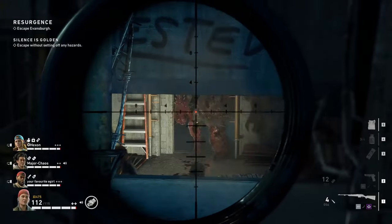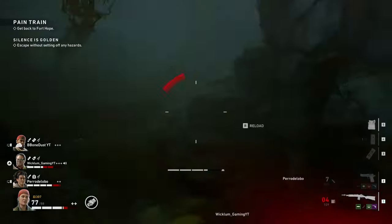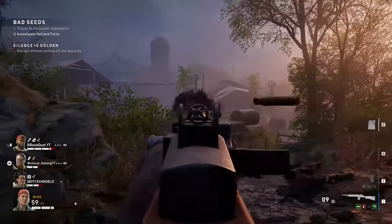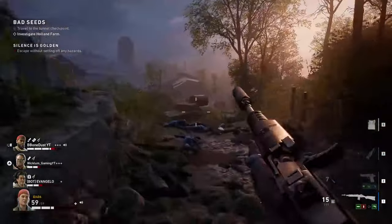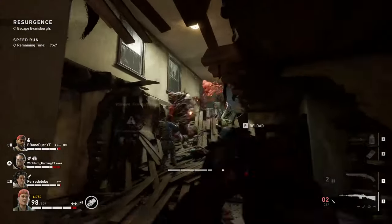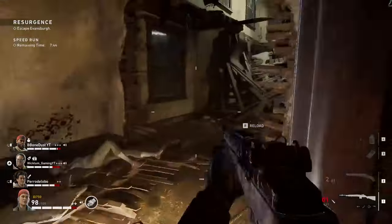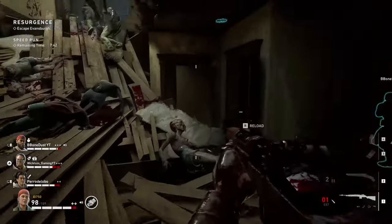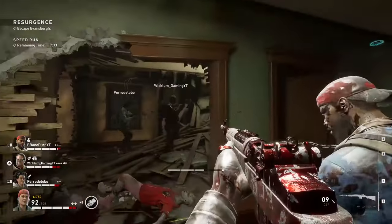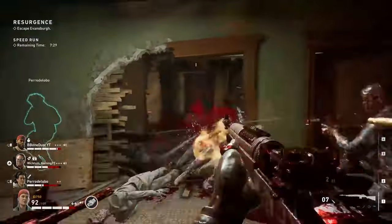Speaking about the exploder zombie, if you shoot them with any sniper rifle you will stagger them. This helps a lot to prevent them from spitting out their acid, and sniper shots can even interrupt a charging exploder. Another trick is that once they start to charge, they go in a straight line until they hit a player or any environment. So you can avoid wasting ammo by triggering the rush and running away from their trajectory.